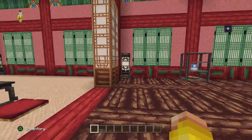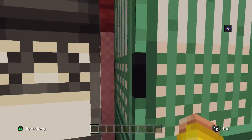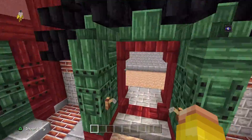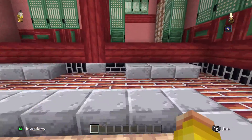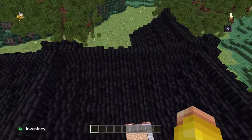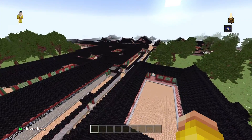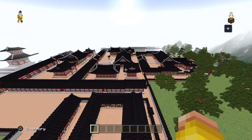Through here is a similar style to the martial arts bit, and then through here — oh god, this has been my favourite bit so far. I love the crowd in this. What makes a map good is if you can't explore everything. When there's so much stuff you can't explore, it just shows you there's a lot going on. And I think that wraps up the Korean tour for today.